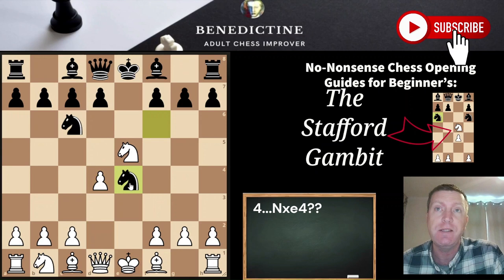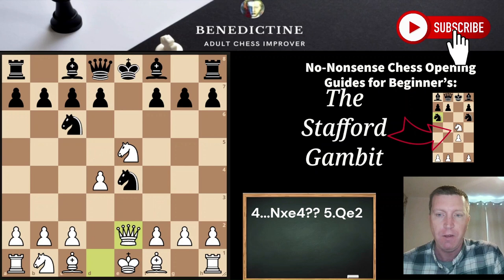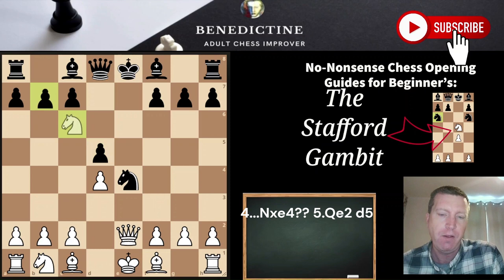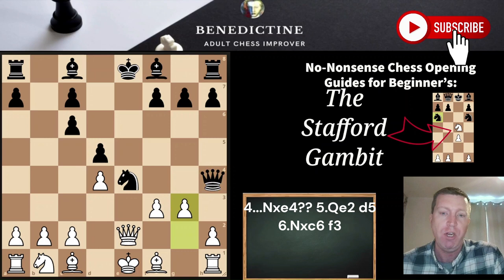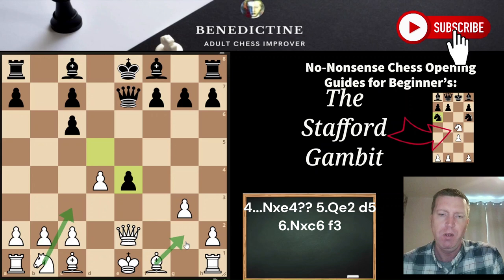If instead of knight taking knight on e5 black plays knight takes e4, this is the perfect scenario — it's an absolute disaster for black in all lines. Our next move is the same move as before: queen e2. I think black is basically lost in this position. After, for example, d5, we just take the knight and then play f3. Black can delay with a check, but after g3 the queen moves away and we pick up the piece. You can argue there's some compensation because it'll take a while for white to get settled, but it's a piece at the end of the day — you can bring the knight or bishop out and just look to trade off pieces. You're a piece up.